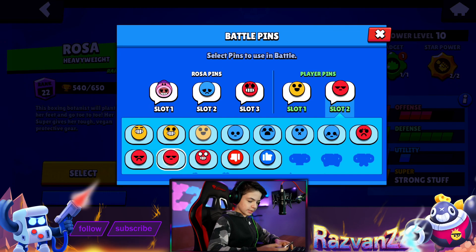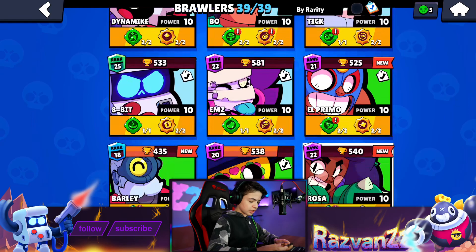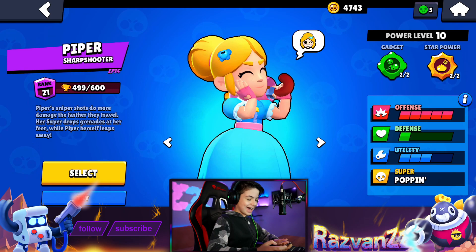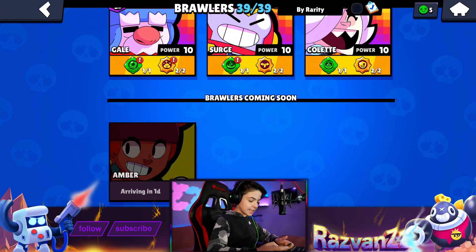Oh look at this - player pins! What's this? Rosa pins and player pins. That's pretty cool. Let me just change these - like and dislike, because why not? Now what else is new here? Let me check Piper - I saw some leaked footage of her new smile or something. A new face animation? That's true! Oh, that's cute. I like that - so cute. True Gold Piper. Bye-bye.